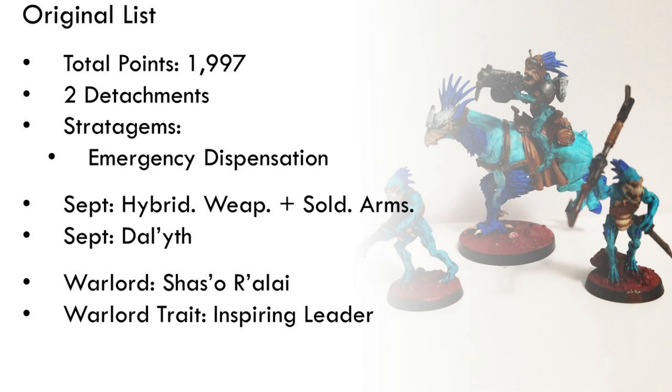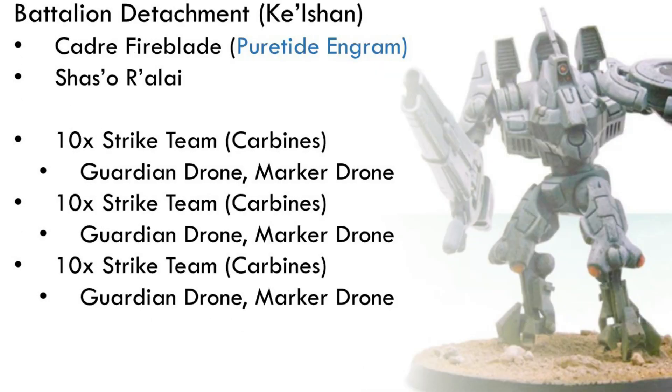Our second detachment is Dalith. As you might expect, our warlord is Shasso Rely with the Inspiring Leader warlord trait, improving the leadership of units around him. This is a list focusing on Kroot investment, and the author has put a fair amount of work into making the Kroot really stand out on the tabletop — there are some nice conversions he wanted to share, which you can see on the side.